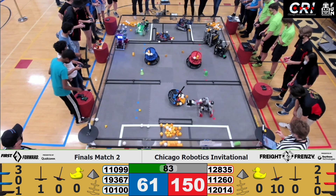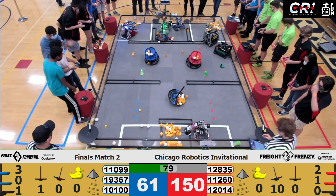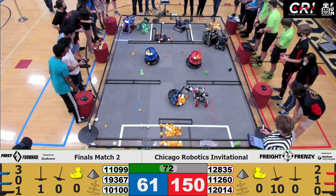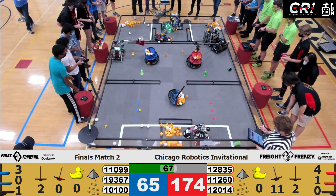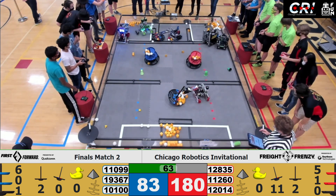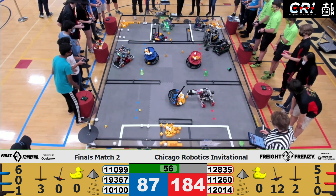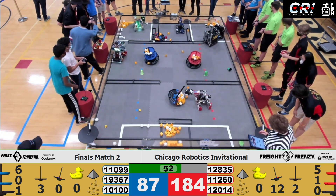The blue alliance is really stacking up, but it looks like 11099 Taco Bots — they might be beached up on top of that barrier. Maybe that's defense, we don't know. Up Creek looking for their next game piece. It looks like the shared hub is tilted towards blue; it looks like it's now beached on top of the barrier as well. Over on the blue alliance, 10100 is placing more freight on top of the blue hub while the red alliance continues their strong lead for the shared hub.